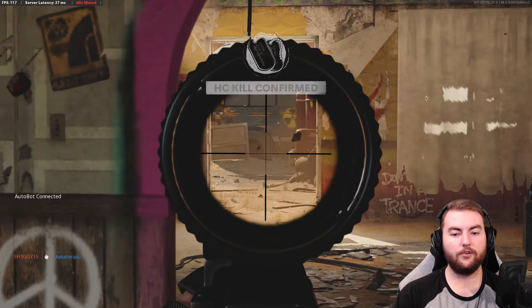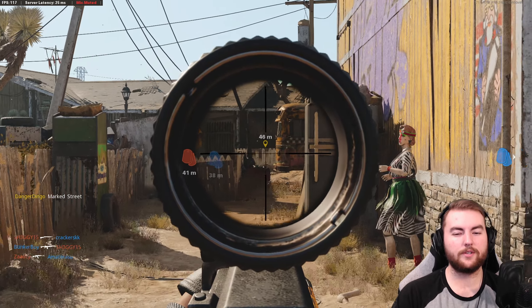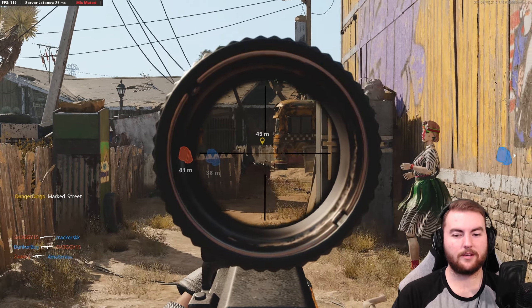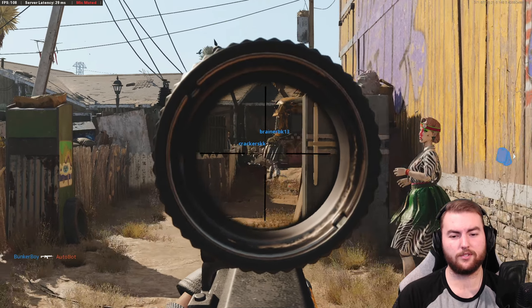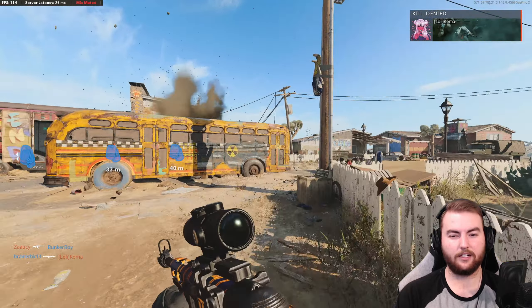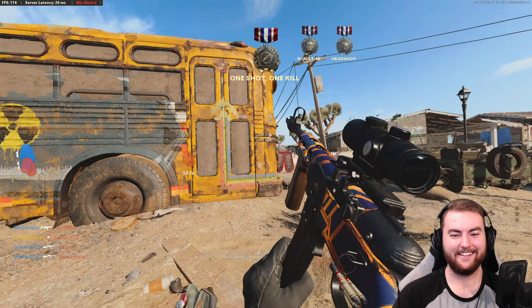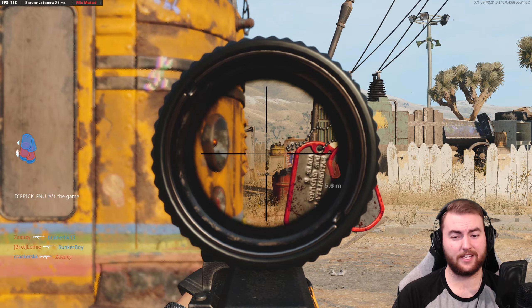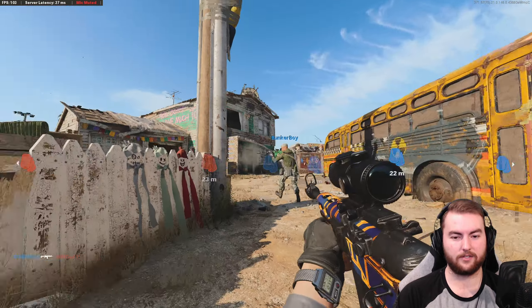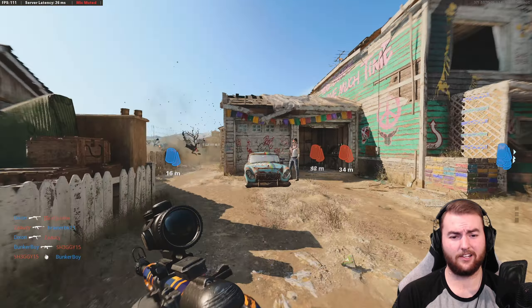The usual long shot rules still apply on Nuketown in Season 3 — nothing has changed. There's a particular position where people sit 43 meters away, which works with assault rifles and SMGs. SMGs are probably the most reliable here, and people will continue to push you. This also works on the reverse angle from the white picket fence, shooting into the backyard when people spawn there. You do have to be careful of spawns flipping in Hardcore on Nuketown, especially in modes like Domination — pay attention to what's behind you.